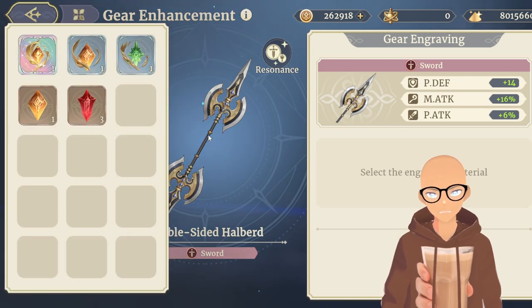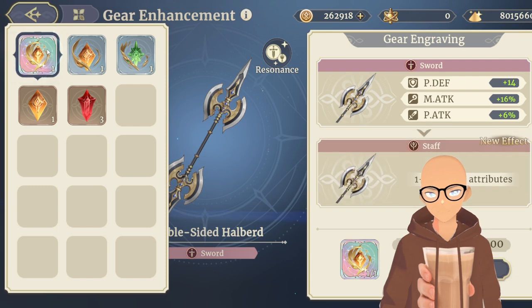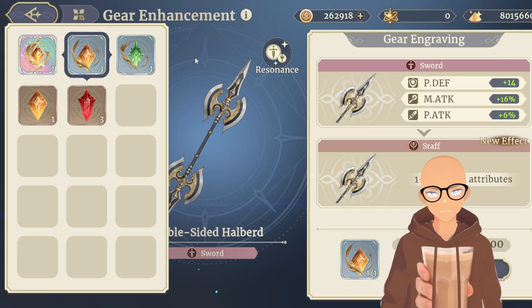In order to get the gear engraving stones, you're going to have to go to the radiant foraging dungeon and go to either level 10 or 11. Level 11 is where you get the high-end radiant gems like this one right here, and at level 10 you're only going to be getting up to this right here.